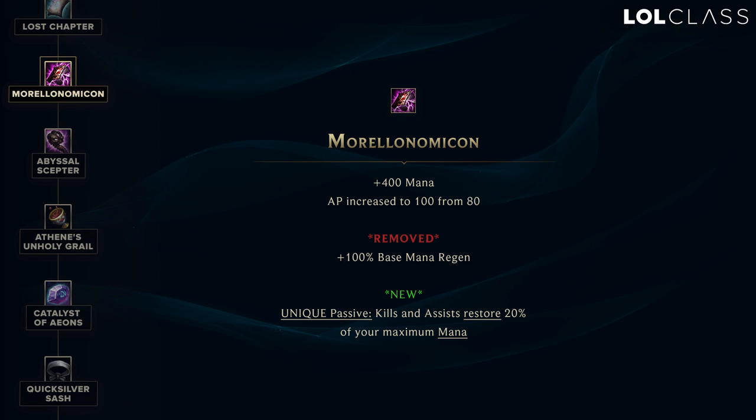Morellonomicon is increased by 500 gold, gives 20 more AP, and instead of mana regen it gives flat mana 400. It now also gives 20% of max mana when you get a kill or assist, taking over that passive from the other Morello-like item. It's basically the item you want if you want a ton of mana and CDR — it gives 100 AP, a ton of mana, a ton of CDR, and Morello's grievous wounds will be useful against certain champions. It seems a bit weird having all these random things that don't really synergize on one item.